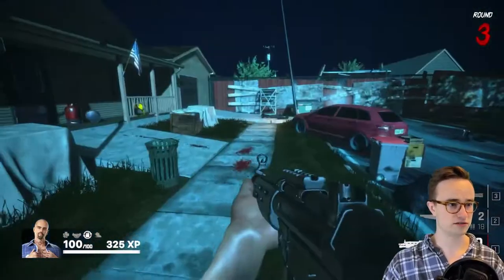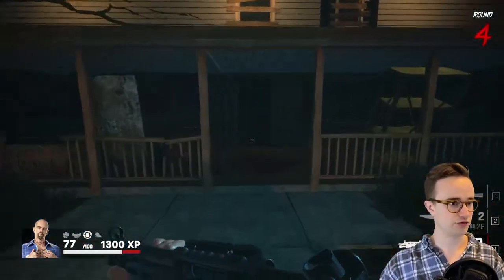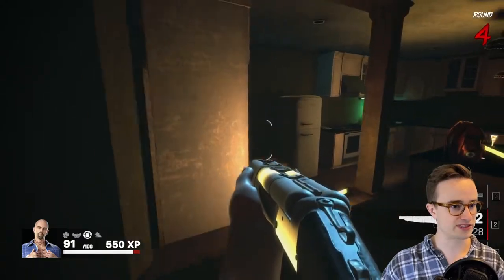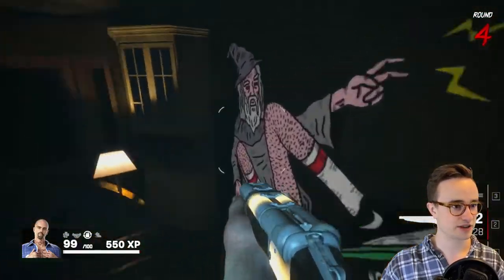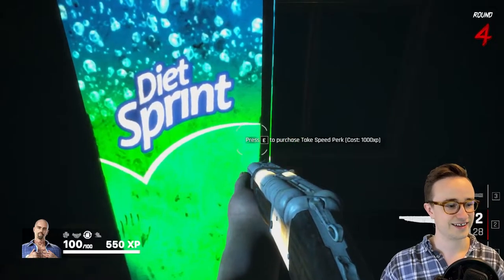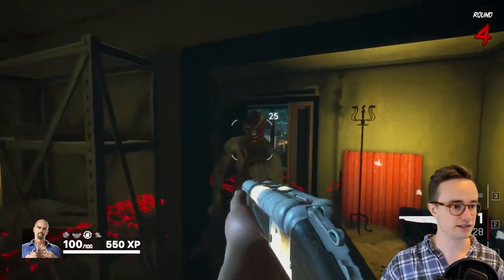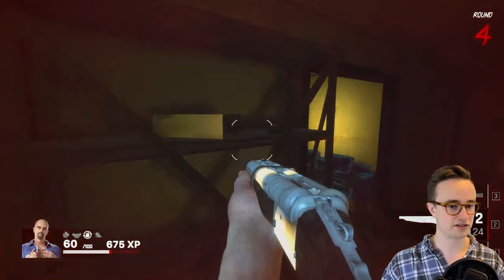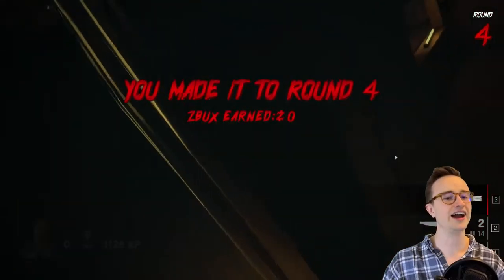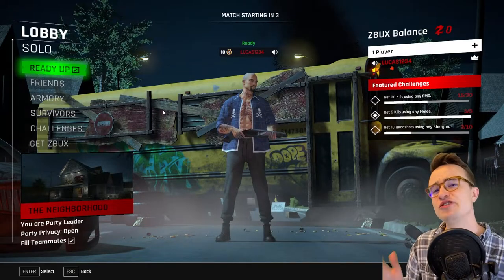Decent speed and damage on the AK — this thing is popping off! Let's see if we can go inside this house; there was a door I saw in the video. I'm not sure why we'd want to trap ourselves inside, but maybe there are some extra weapons or perks. Oh there we go — Diet Sprint! A speed perk. We don't have enough XP for it yet, but extra speed would be very handy. Oh gosh, they're coming from behind me — were they spawning inside the house? That's not fair!